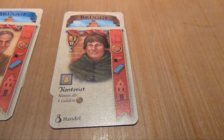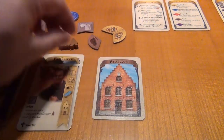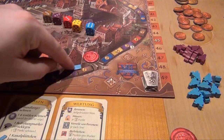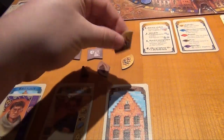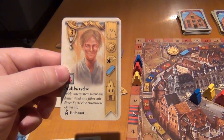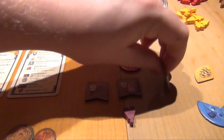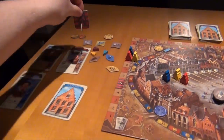The red player plays a trader for three money — that person can be activated with yellow workers, so he gives up one and generates three more money. The blue player builds a brown house. The yellow player discards a brown card to get rid of a brown thread marker and gain a point. The red player discards a brown card to build a canal piece for one money. The blue player discards a yellow thread marker and gains a point. The yellow player does the same. The red player discards a purple card to build another canal section for two money, giving him the majority in canals, so he flips his majority marker.